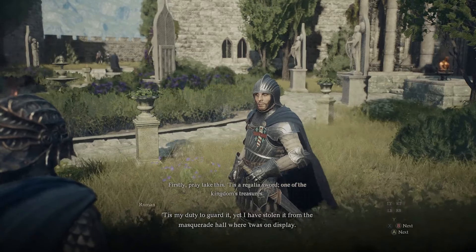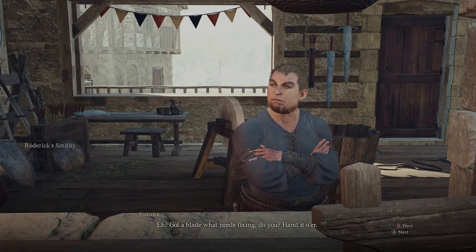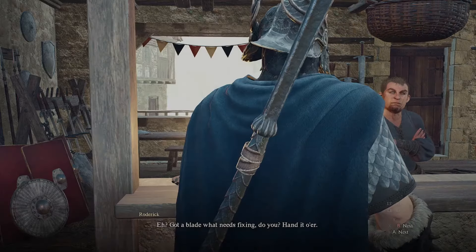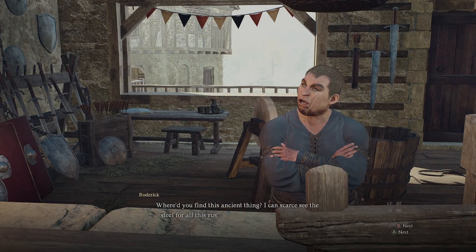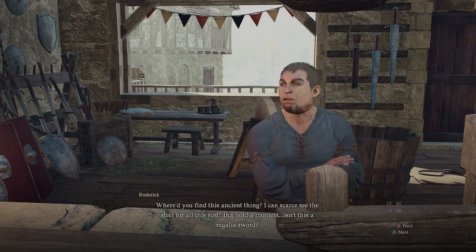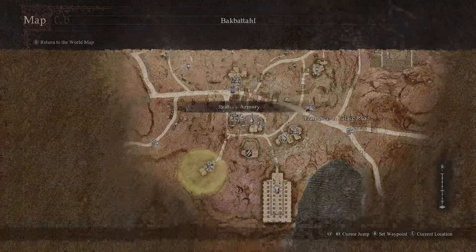You could try to give it to the smithy in Vernworth, but he's basically going to tell you that he's not skilled enough and doesn't know of anybody that could be skilled enough, except for maybe one person — a dwarf in Bakbataal. There's only one store in all of Bakbataal that actually has a dwarf smithy, which really isn't all that difficult to find if you explore most of Bakbataal. So obviously you need to get to Bakbataal and make your way to the bottom left side of the main area.